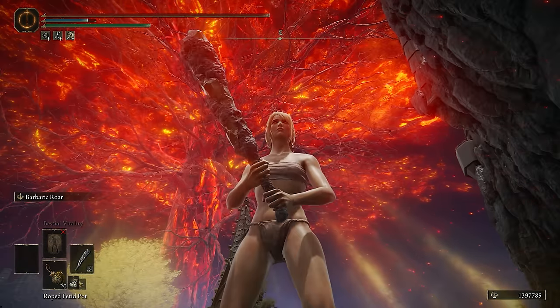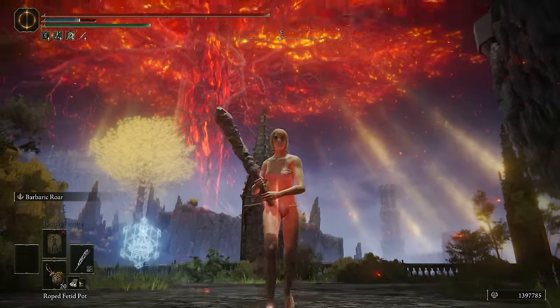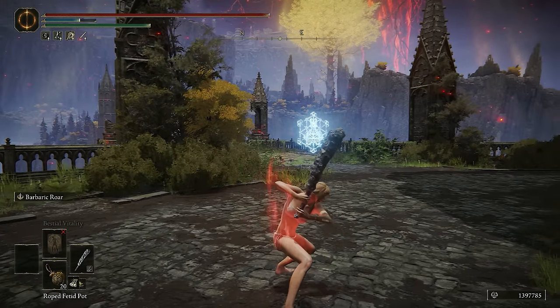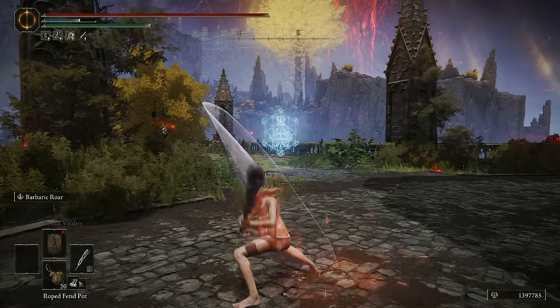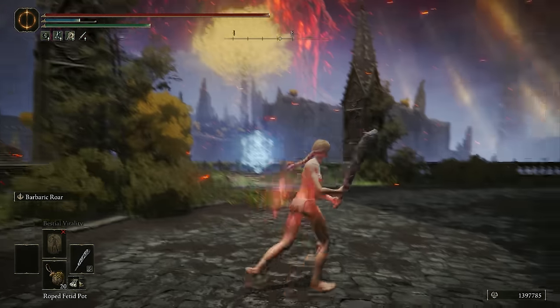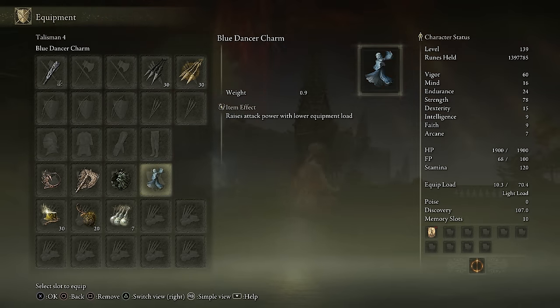Today we're going to be using a Roar Buff centered Glass Cannon on a pure strength build. I realized a lot of the true combo Ashes of War work so well on the Glass Cannon setup that the R2 setup is going to be very powerful as well. I've made a few builds in the past centered around fully charged R2s and using the Roar Buffs, and since they all have physical damage output, they're going to work extremely well with the Blue Dancer Charm.